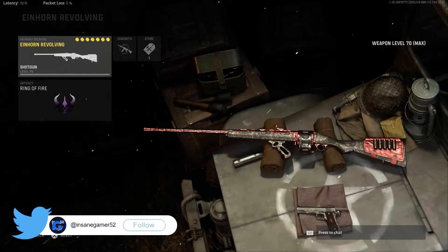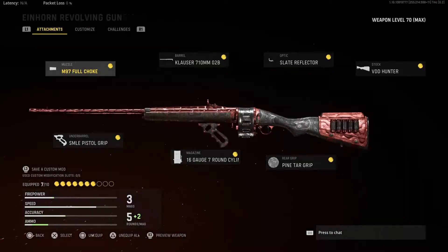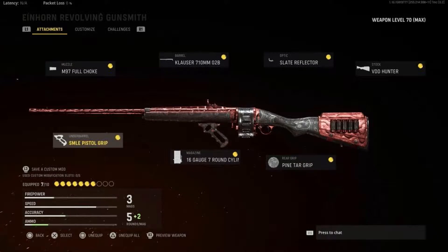Getting right into things, you will want to be running the Einhorn Revolving Shotgun with the Ring of Fire Artifact. The attachments that I run on the Einhorn Revolving Shotgun are the M97 Full Choke, Clouser 7-10mm Barrel, any Optic you want, VDD Hunter Stock, Pine Tar Grip, 16-gauge 7-round Cylinder Magazine, and the SMLE Pistol Grip.